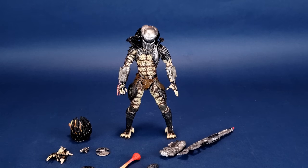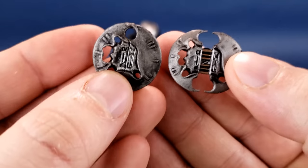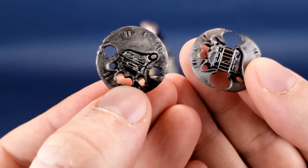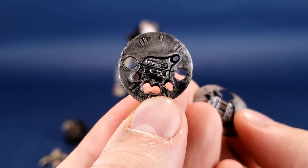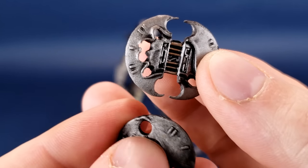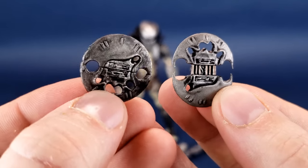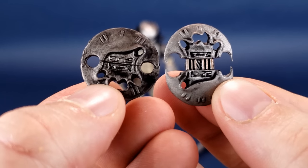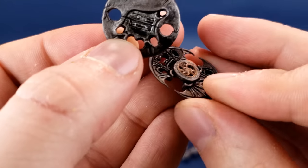Other things he's come with that are familiar to Yautja collectors: he does come with variations of the Smart Disk. While we have gotten a whole bunch of normal traditional Smart Disks, we don't often get the extended-out variety. You can see the difference between the two — they're like a dark silver and then washed with a black over top of it. It really does give it that age and wear look to it.